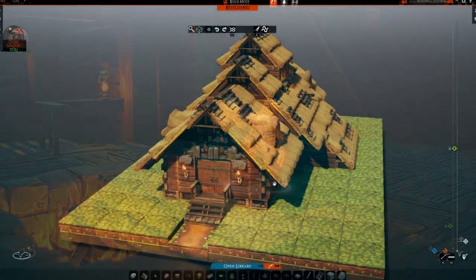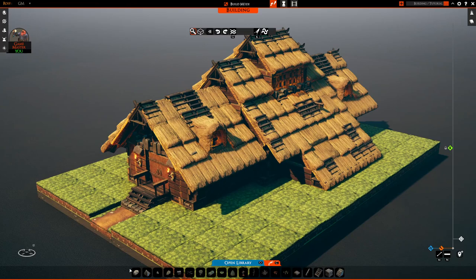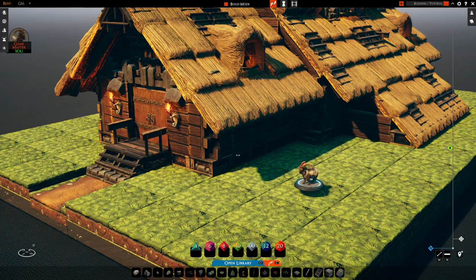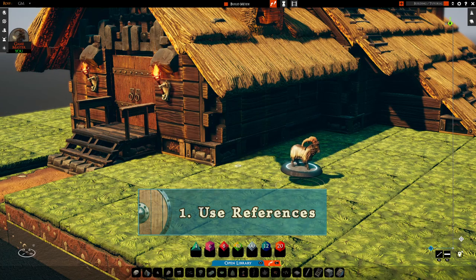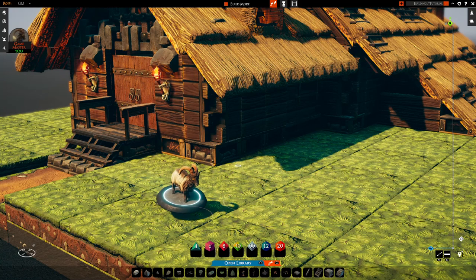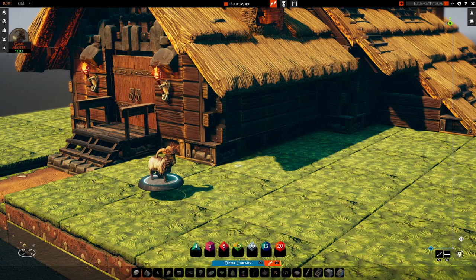All right, let's get it started. This is our fantasy Viking longhouse that we constructed in the last video. We still need a lot of work on the outside — that's probably going to be a third video in this little series about finishing up your board and making it ready to share. Tip number one is something we covered in our first video: use references or inspiration. Just like when we're building our house, we want to have some references or inspiration for interiors that we can look at, giving us a basic idea of where things and items inside the house should sit naturally.